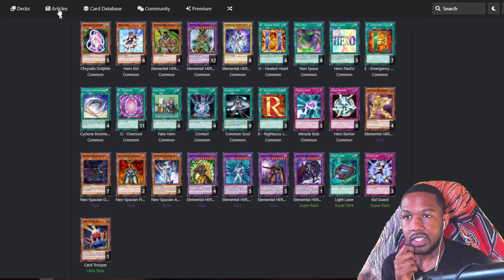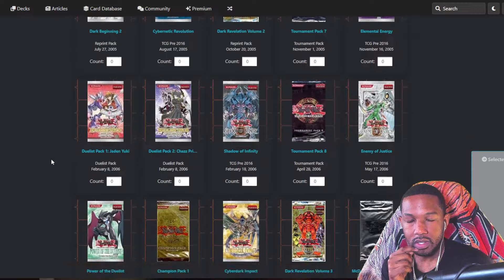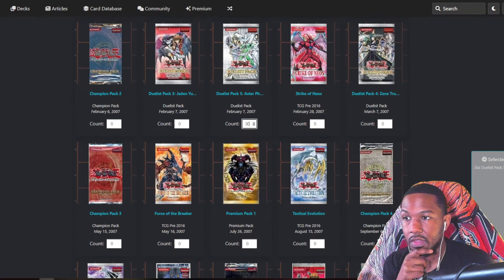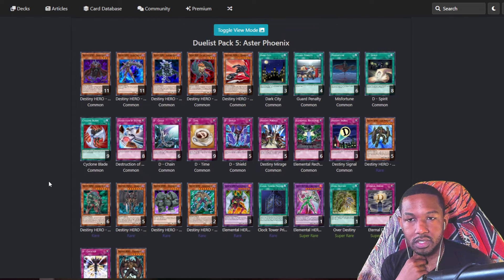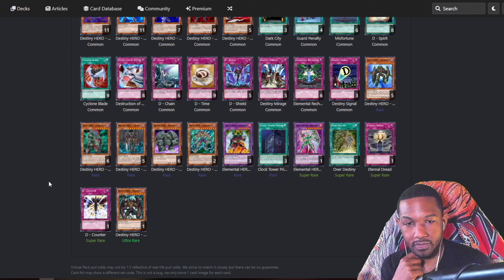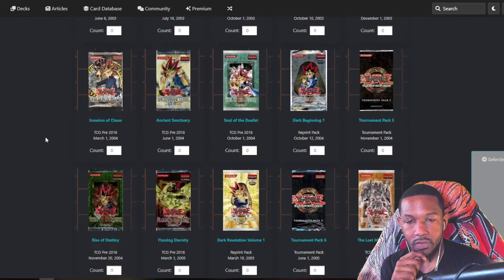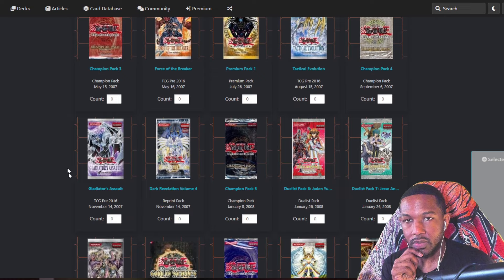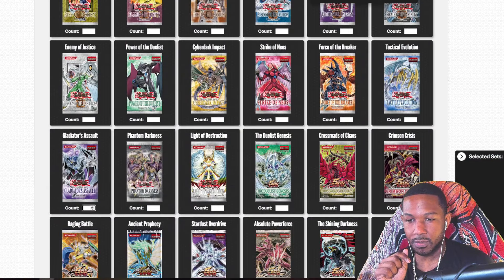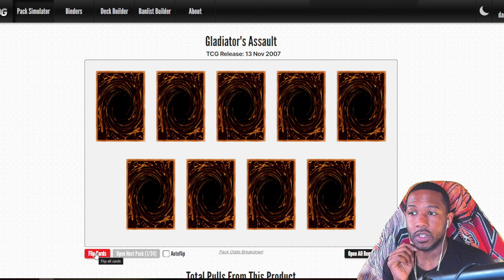Adding Card Trooper to the collection. 30 packs of Aster Phoenix — one Malicious. Adding everything to collection. Now switching to the Gladiator's Assault pack opener. Opening 24 packs one by one. I do have a mulligan ticket but I'm saving it for next week. Opening: Bestiary, Sekator, Light Imprisoning Mirror, Release from Stone, Shadow Mirror, another Bestiary, an Ultra Rare fusion.